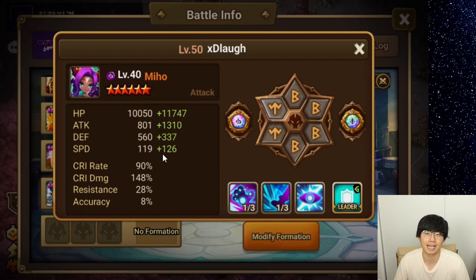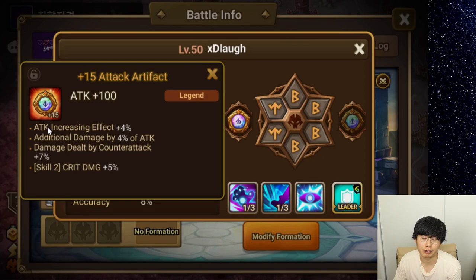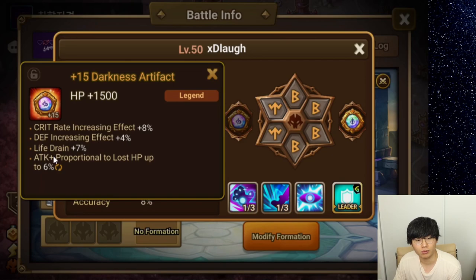However, in a siege defense like this, you're trying to go first turn — you're not taking this team to get hit and then attack back. That is why I gave her a lot of crit rate, because she really has to pack that punch when she moves on that first turn. The artifact gives her additional damage — attack increasing effect, damage dealt by counterattack, crit damage plus 5. I think this is a pretty good artifact and all of these have a use with her.